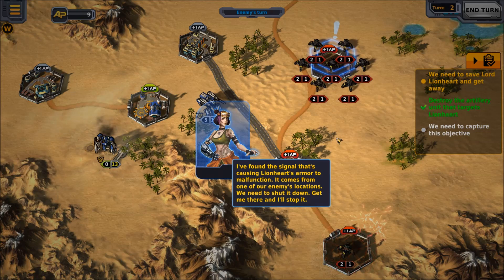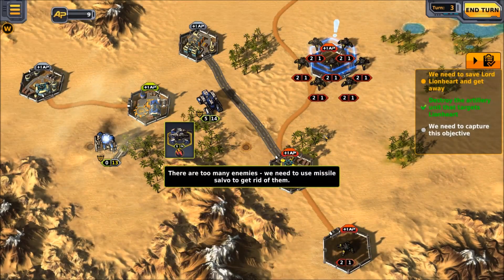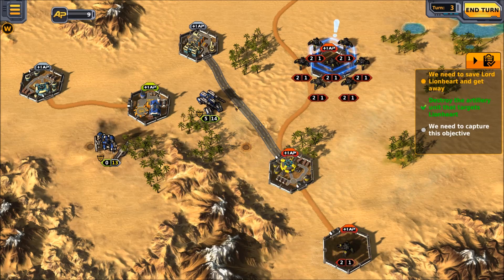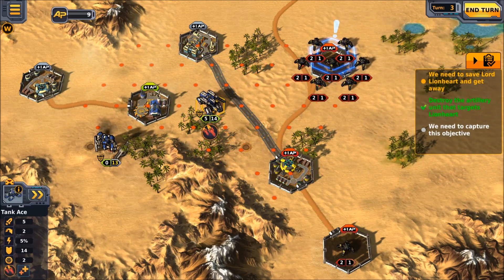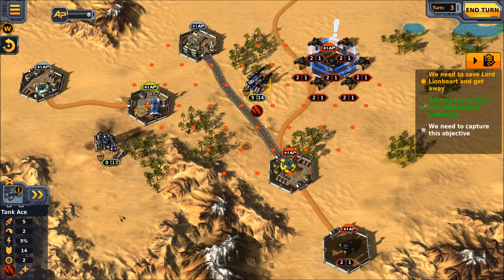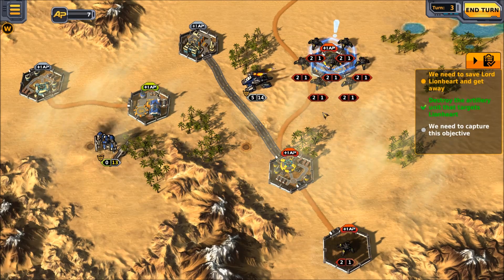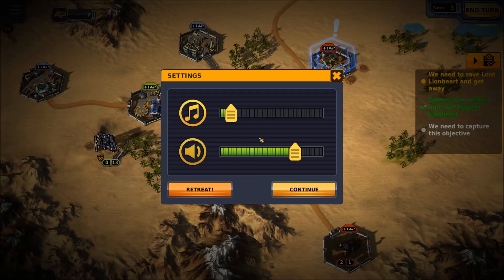There's a whole bunch of bad guys over there. I found the signal that's causing Lionheart's armor to malfunction — it comes from one of our enemy's locations. We need to shut it down. It looks like we're up against insurmountable odds — there are too many enemies; we need to use the missile salvo to get rid of them. That icon right down here — we can use it to blow everybody up. Let's get a little bit closer and then unleash the salvo of missiles. Everything gets destroyed, everything goes down.